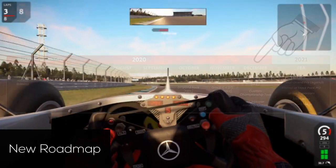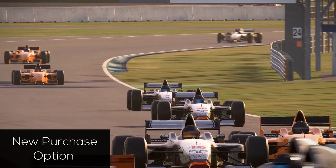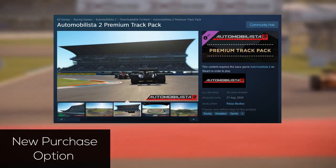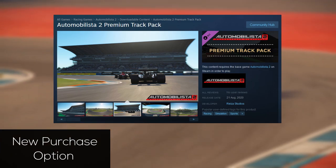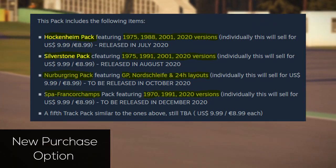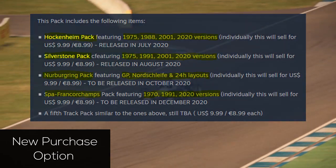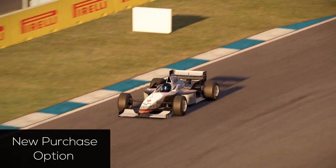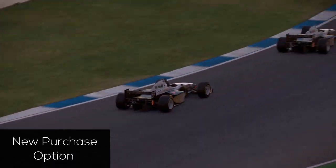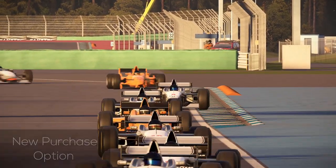Hand in hand with the newly announced tracks also come a few new options to purchase those DLCs. Namely, the so-called premium track pack which costs €36 and features Hockenheim, Silverstone, the Nürburgring, SPA, and another track that was not announced yet. However, this pack solely includes those tracks with their current layouts and not in their historic forms. These historic layouts need to be purchased in the according historical track packs.